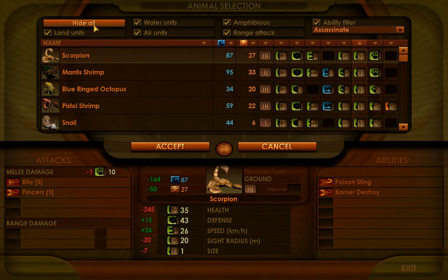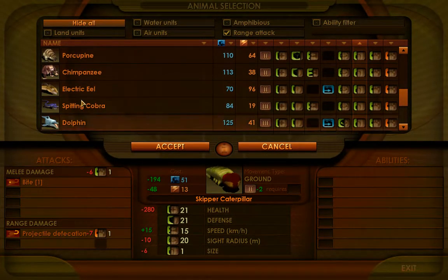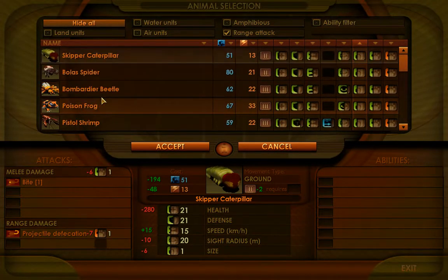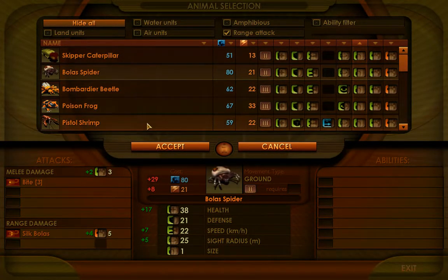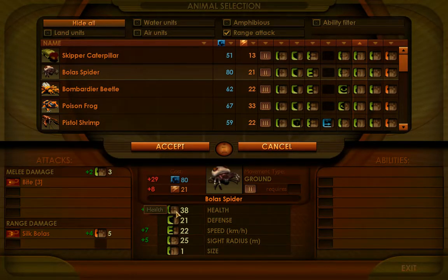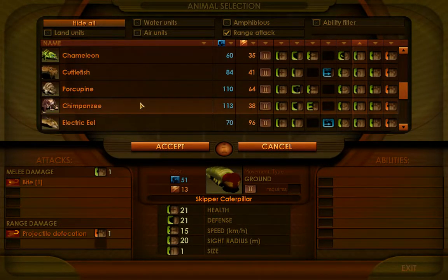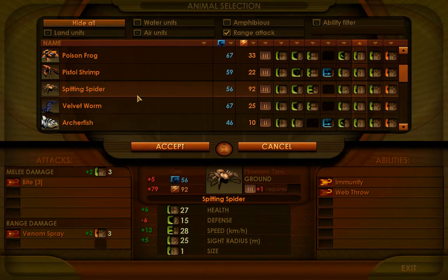Let's take a unit — let's say a bullet spider. The bullet spider is a size one unit. Notice size one: we have three melee damage, five ranged, and 38 health. And let's say we combine this bullet spider with a spitting spider.